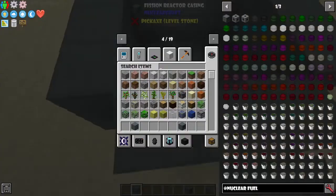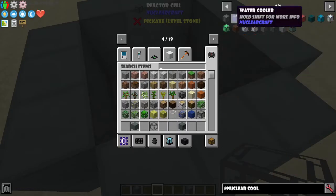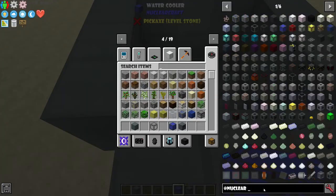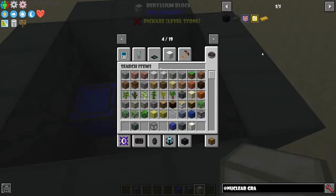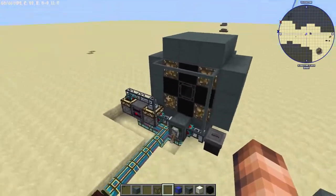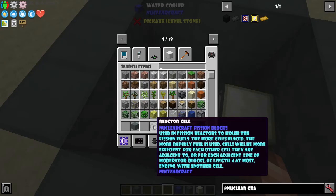There are three types of components that can go inside the reactor: reactor cells, reactor coolers, and moderator blocks. There are two types of coolers — I'll go through the normal passive coolers first, like the water cooler. And then you have either graphite blocks or beryllium blocks as moderators. Reactor cells define how much power the reactor produces and how much fuel it consumes — more cells means more fuel consumed but also more power and more heat produced.